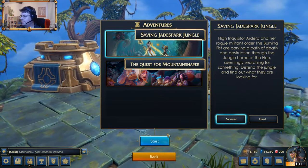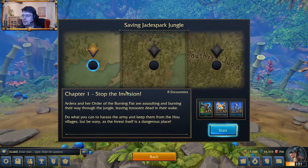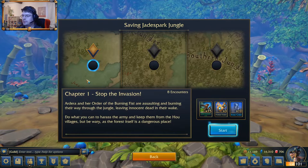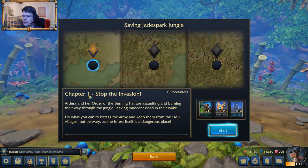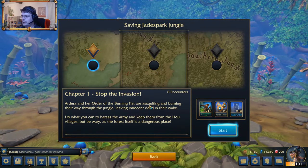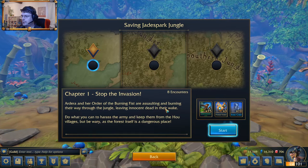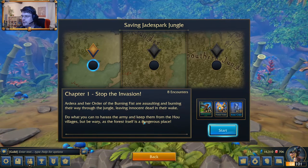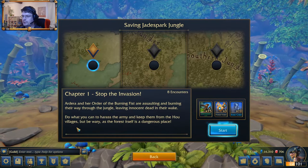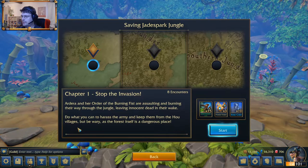Okay, let's go for normal, and chapter 1. It has 8 encounters. Ardara and her Order of the Burning Fist are assaulting and burning their way through the jungle, leaving innocent dead in their wake. Do what you can to harass the army and keep them from the whole villages. But be wary, as the forest itself is a dangerous place.